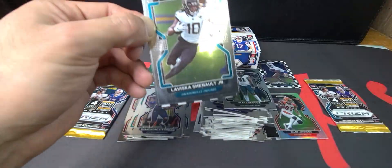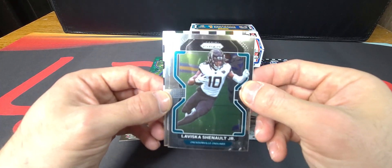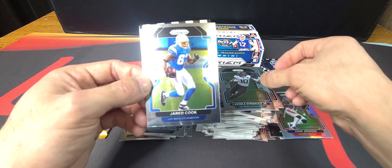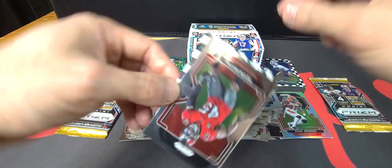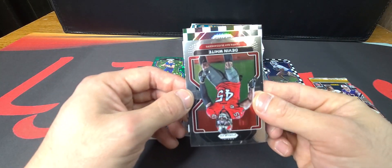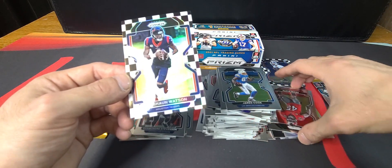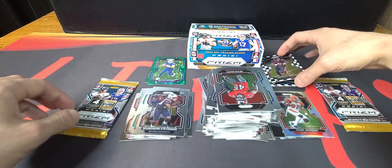Didn't know the teams you want to hit for the rookies but just not finding the right guy. Got Laviska Shenault — and looks like we got our final checkerboard here: Jared Cook, Devin White, and for the Texans not a rookie — Deshaun Watson. Alright!